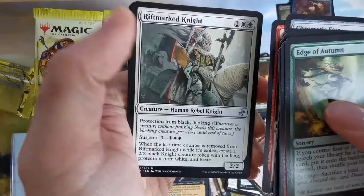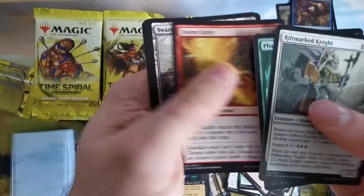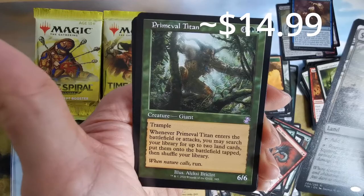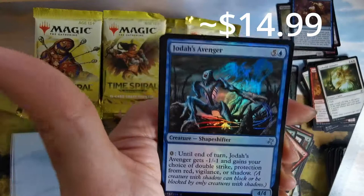We have a worm spirit creature — elemental swarm, regenerate target insect, red spider, or squirrel. This is nice. And Primeval Titan — whenever it enters the battlefield or attacks, you may search your library for up to two land cards. Not bad. And a shapeshifter.